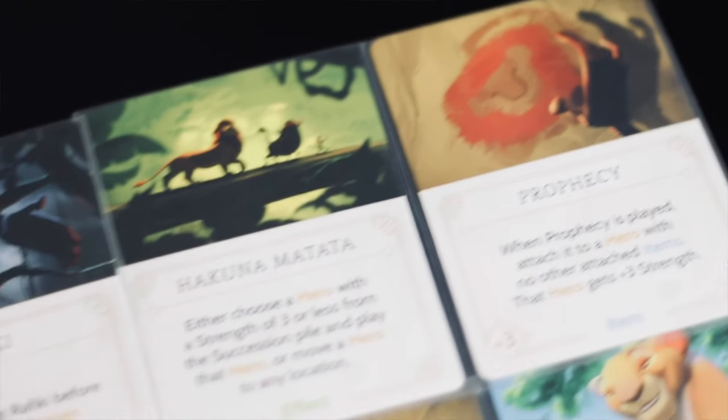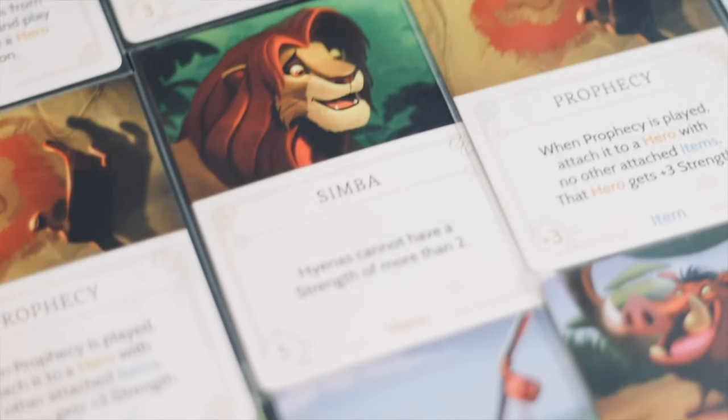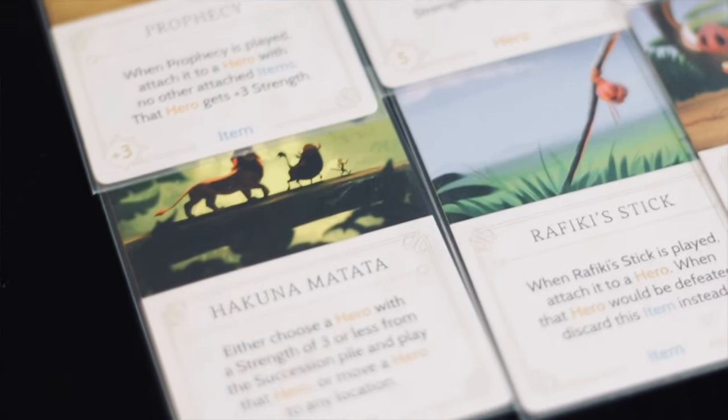My second tip is to vanquish frequently. A big mistake I see many players make is thinking that spending hyenas on vanquishing is too dangerous because they won't have enough to defeat Mufasa. But if you're not consistently vanquishing, you'll be overrun by fate cards in your realm and get completely locked up. It's okay to spend those hyenas — that's really what they're there for. There are plenty of cards to help you grab hyenas back, and you can churn through your deck quickly with Scar's two discard locations.